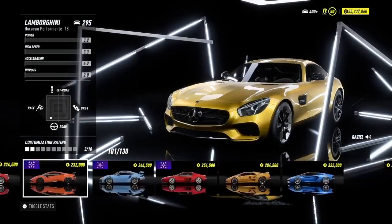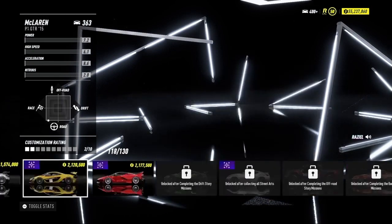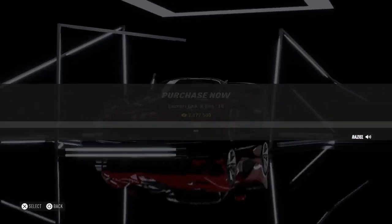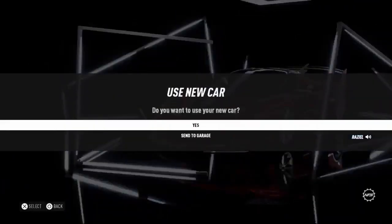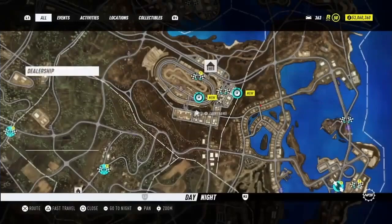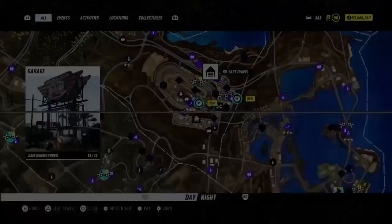Where is it... there it is — boom! Two million. I'm going to spend two million on my Ferrari, thank you very much. I want to drive this car. Once you've bought this car, simply head back over to the garage.